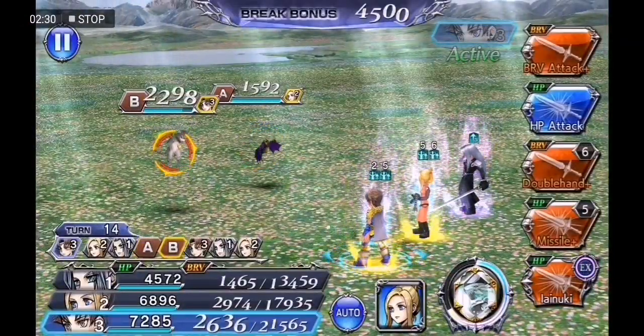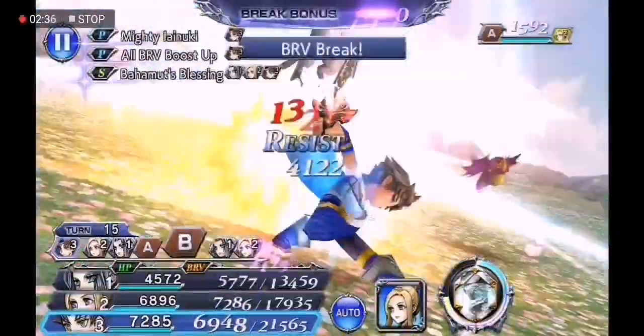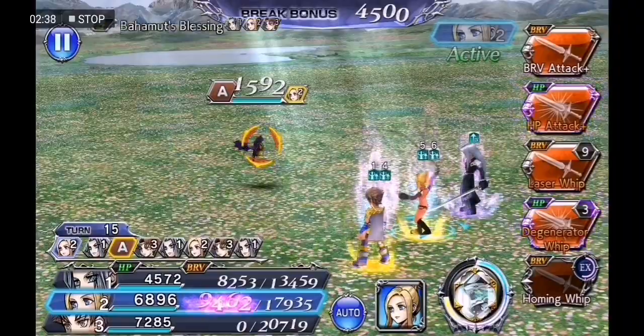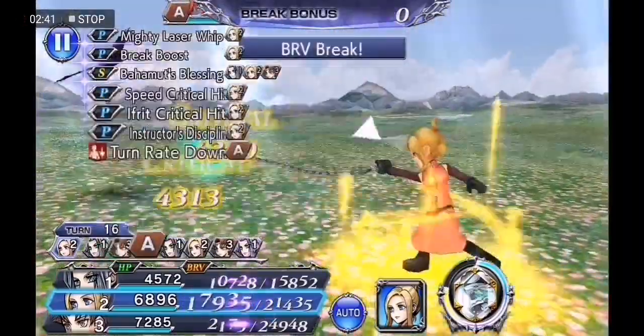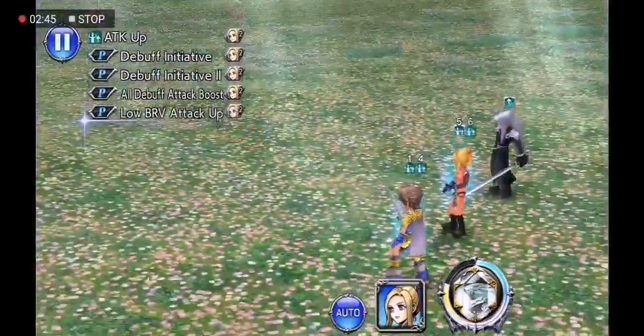Now here we're gonna go for the cat first because it has a much higher HP than the bat and it's also resistant to physical damage, but with Bart's EX it's no problem and we're gonna go for the laser whip on the bat just to get that overkill.